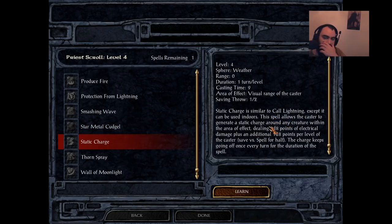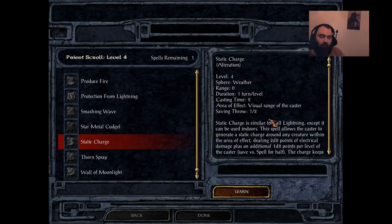Up next is Static Charge, Druid and Shaman only. This is amazing. Long cast time of 9, one turn per level, visual range of caster. This is literally Call Lightning except it can be used indoors. We already talked about how incredibly ridiculous Call Lightning is — this is the exact same spell but usable indoors. S tier all the way. Hits absolutely ridiculously hard. This and Call Lightning are going to be the two spells you use all the time as a druid if you're not summoning insects. Super good — take it.